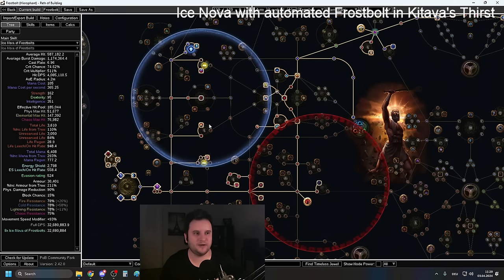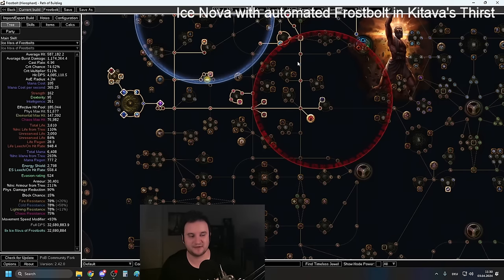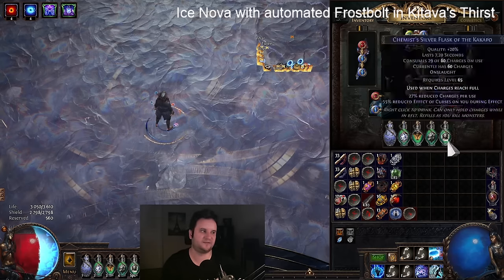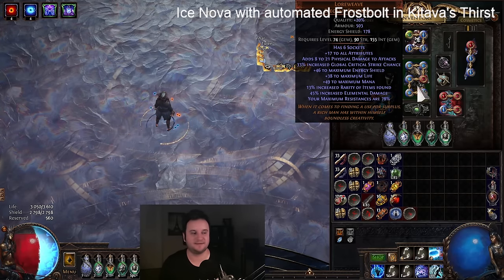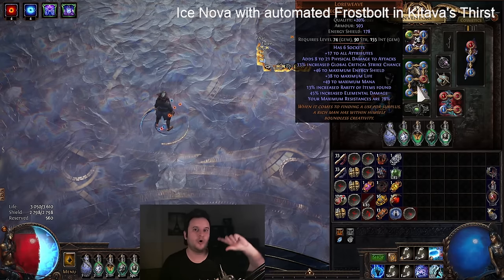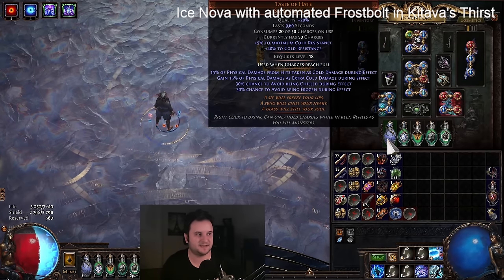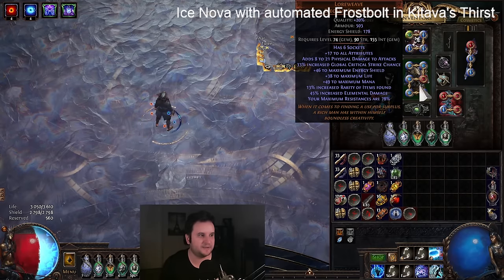Now let's get into the defensive setup. When you import the POB you might notice my defenses have gone up — it's actually way more than just three times as tanky. Against physical hits it's more like five, six, seven times as tanky, and against big hits probably ten times as tanky. That is because we went for an old classic: Loreweave plus Eternal Damnation. What Loreweave does is it sets your resistance at 78 — this basically overrides map mods that give you minus to maximum resistances. If you have minus 11 you're still at 78. It overrides everything, it just says 78.